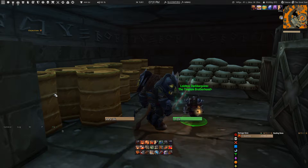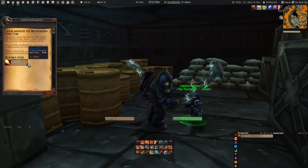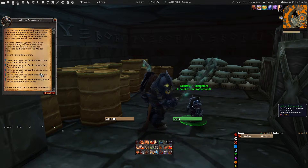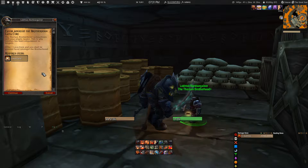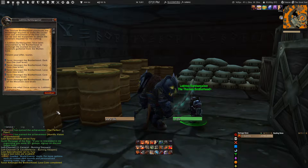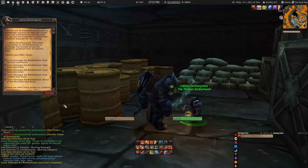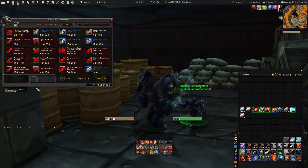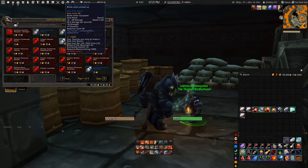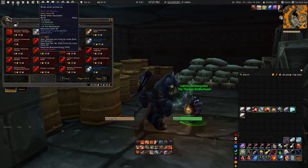Before you can buy these recipes you need to gain reputation with him, which can be done by turning in dark iron ore, fiery core, lava core, leather, or the blood of the mountain. To gain reputation quickly, I recommend bringing lava core or fiery core. I would not recommend blood of the mountain since it is quite hard to obtain and can go for a couple thousand gold on the auction house — something you don't want to waste on a vendor.